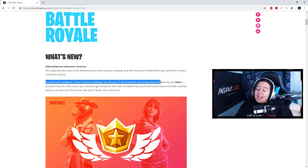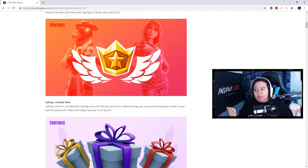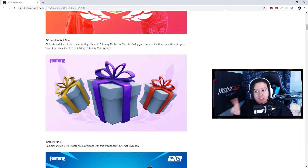Around here we love free stuff — if it's free, you don't ask questions. If you don't have an outfit, now is your chance to get several for free. With the Battle Pass you'll receive two seasonal outfits instantly and you can earn up to five more — save your V-Bucks, this one's on us. There are also unlockable Valentine's Day themed styles for the Trog, Powder, and Onesie outfits.